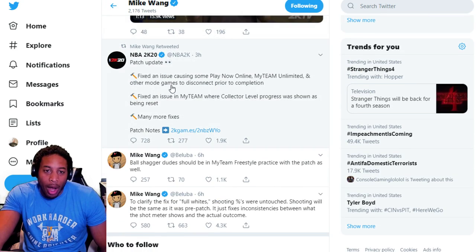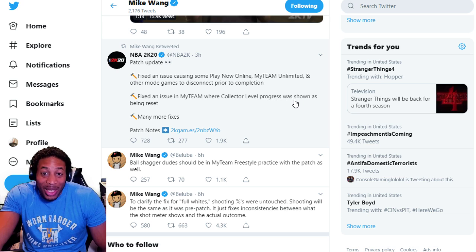These are the latest things he talked about: fix an issue causing some Play Now Online and MyTeam games to disconnect prior to completion — that's probably just people quitting. Fixed issues with MyTeam collector level progression where collector level progress was shown to be reset. And then many other bugs and fixes.